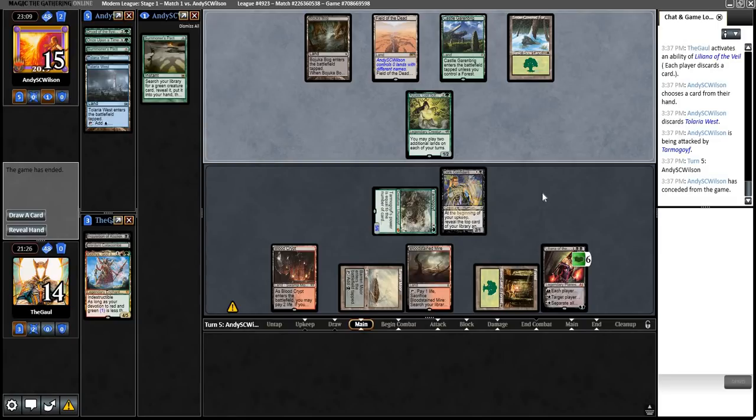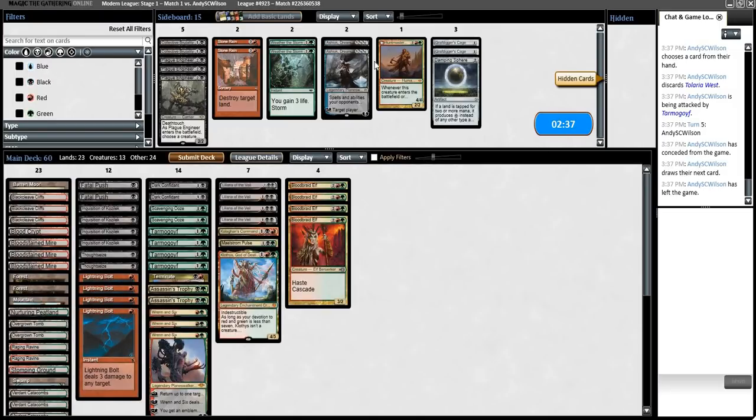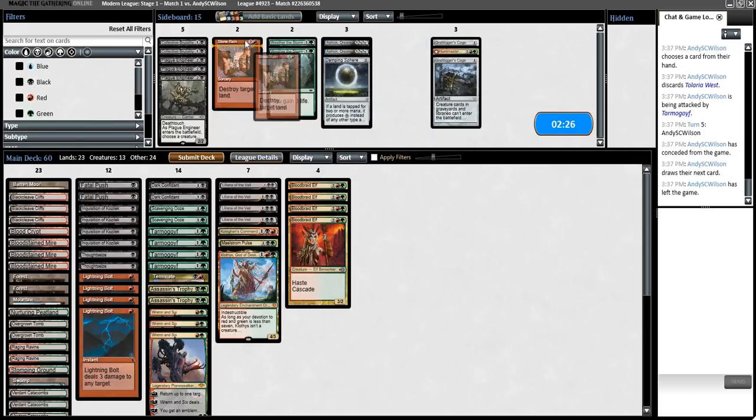We stole game one. Liliana OP. Obviously, the pressure of the Goyf was pretty significant there too. That type of progression doesn't get us there all the time, but it gets us there some of the time. If they stumble a little bit, our Goyf plus Liliana plan is pretty good, and discard was huge there too. So, Damping Spheres, Stone Rain, Ashiok — all these cards are here for this matchup.